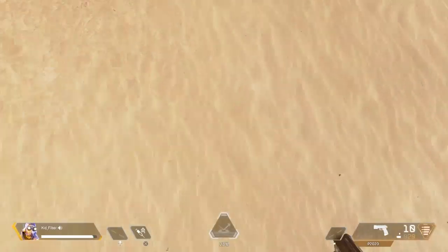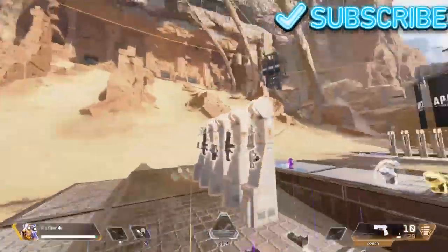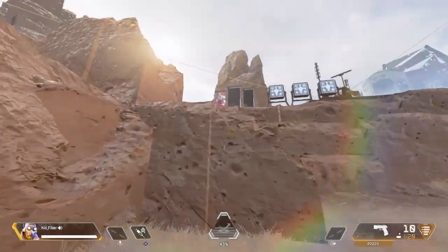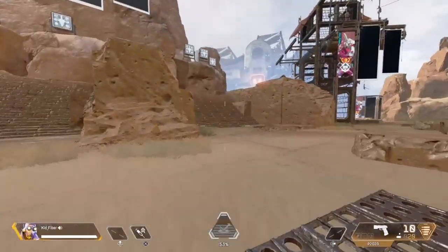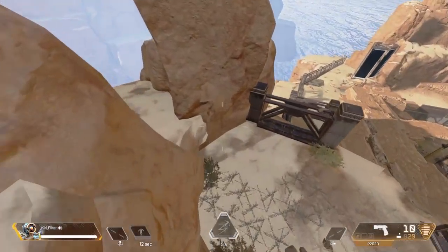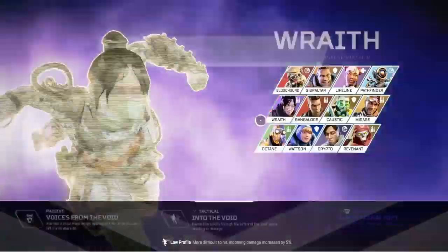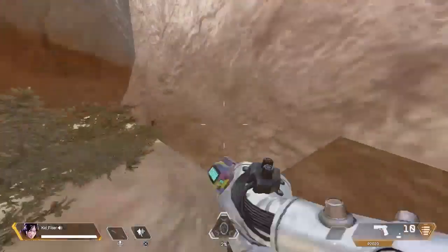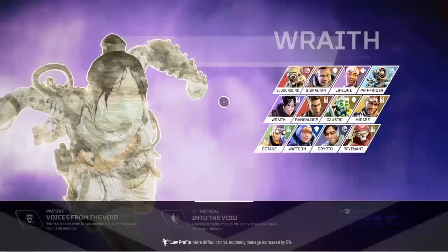If you want more tips, hit that thumbs up and subscribe if you're new. But this isn't the end of the video — I actually have a cool glitch or easter egg to show you. Go to the practice range. If you go up to this corner here, behind these bushes, you can use any character for this — I'll use Caustic or Wraith since she's my main. You crouch to this corner, look down, hold forward, then switch character.